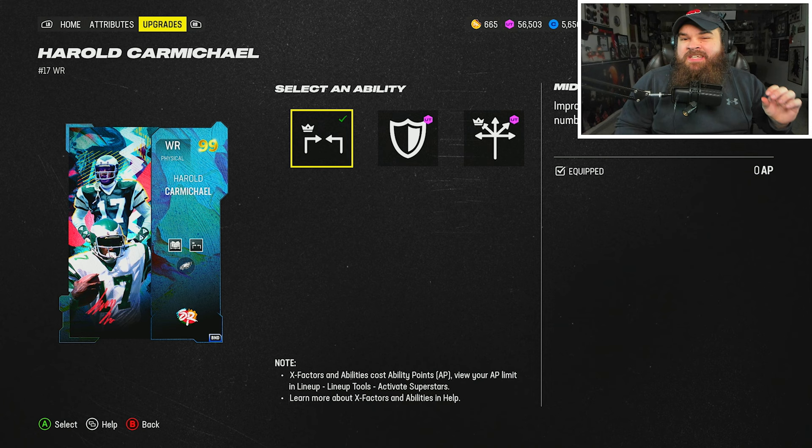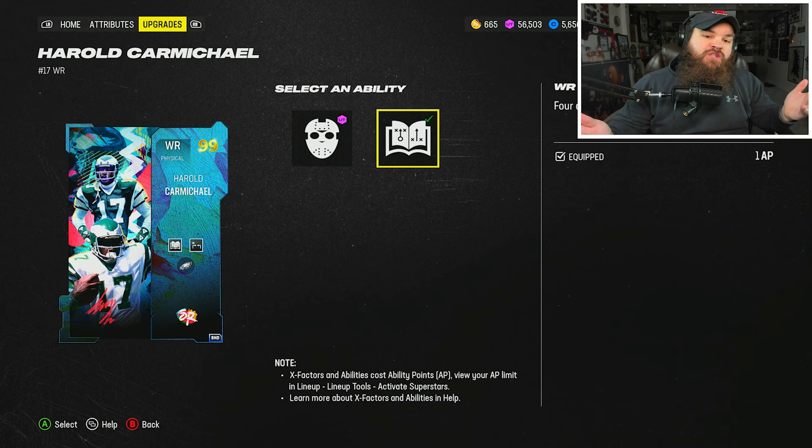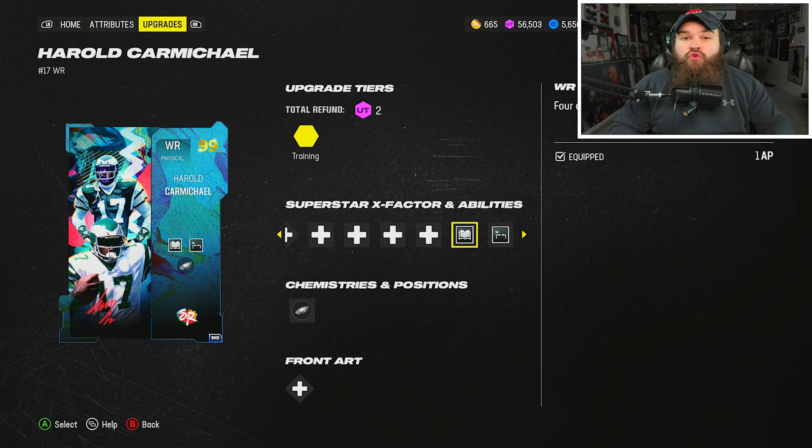Ability-wise, he does get that Mid and Elite for zero AP. I was rocking Wide Receiver Zero Apprentice for one because if you watch the channel recently, I'm not really running Hour Master anymore — might tomorrow with Peyton and Eli, expect those gameplays as well. But you could run Matchup Nightmare right here for zero if you do run the Hour Master.